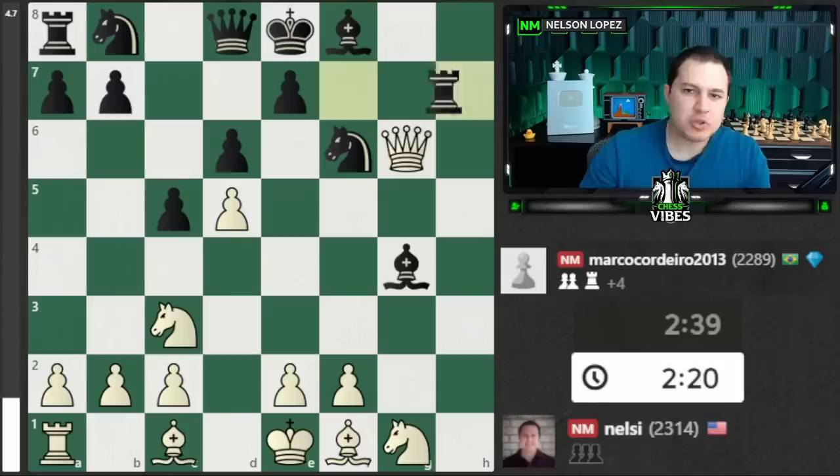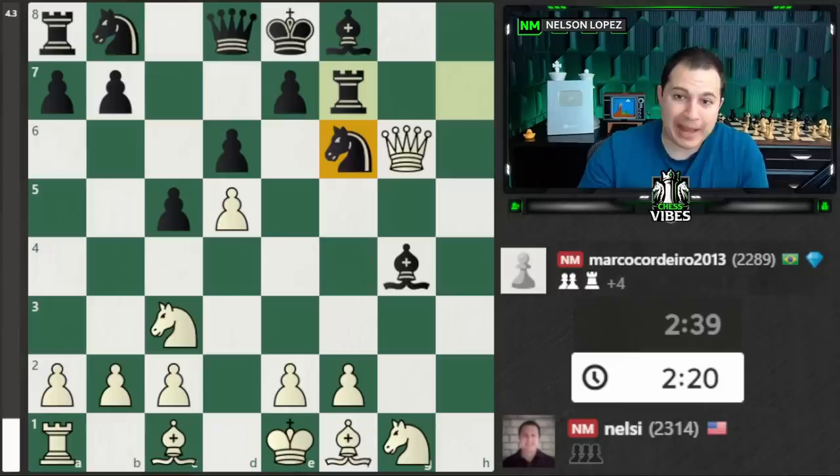Essentially I'm just down a rook after rook f7. I don't have any real compensation — if anything, black is more developed than I am. Black has two pieces out, I only have one, all my pieces are on the back rank. The eval bar shows minus 4.3. But I didn't give up. I said, let me just keep trying to play good moves.